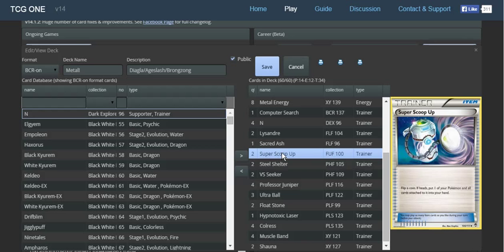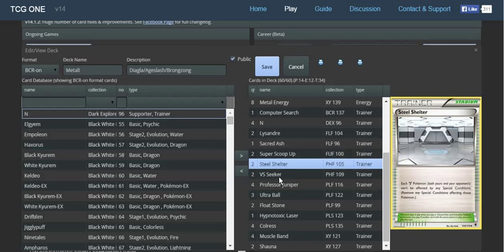The reason I want to run 2 Super Scoop-Up is basically because if we have a damaged Dialga, we can Super Scoop it up and put up either a prepared Dialga or a powered-up Dialga — or something with a Float Stone attached, like Keldeo preferably — then use Metal Links and have a fully healed Pokémon. This works well using the Xtransceiver stadium form with only Metal Pokémon.